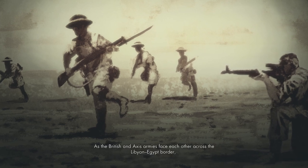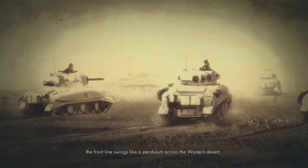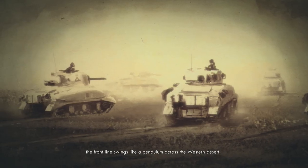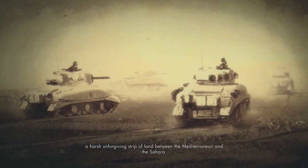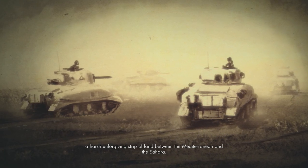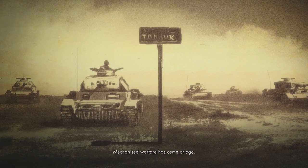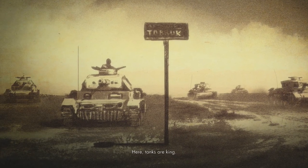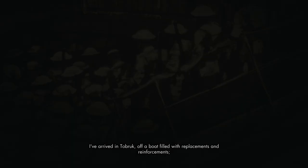As the British and Axis armies face each other across the Libyan-Egypt border, the front line swings like a pendulum across the western desert — a harsh, unforgiving strip of land between the Mediterranean and the Sahara. Mechanized warfare has come of age here, and tanks are king.